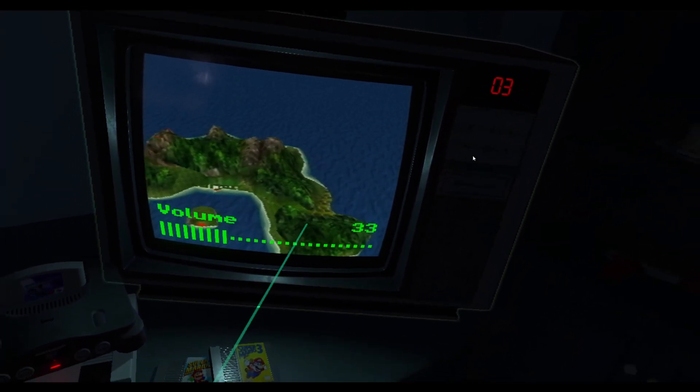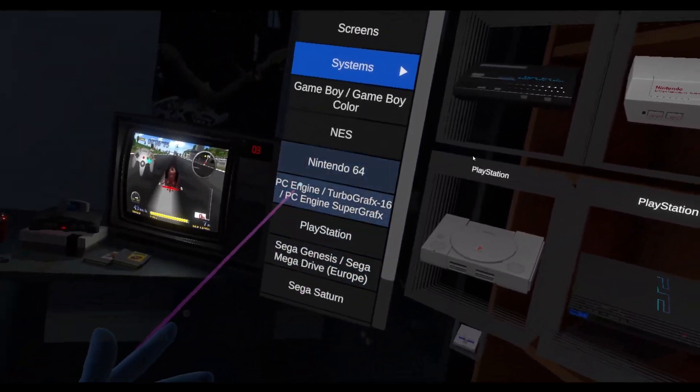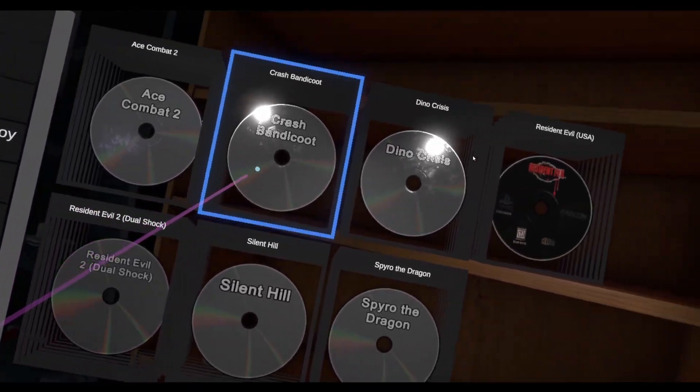We'll play that just for the hell of it, and on this one we'll do the N64. Pilot Wings is in there, that's fine. Grab the cords, pop them in there, turn that on. Put the PlayStation up here — okay, that into there. I've got a bunch more PS1 games, so let's pull Resident Evil out of there.